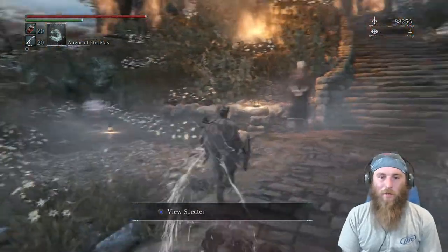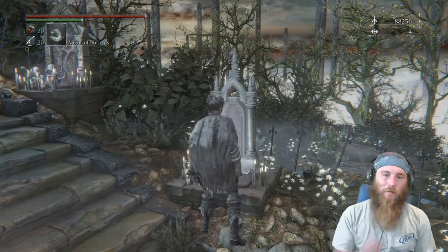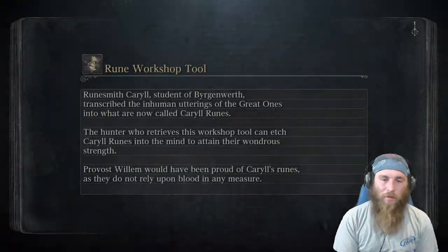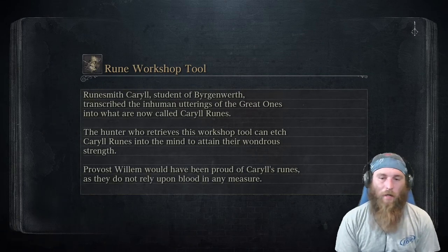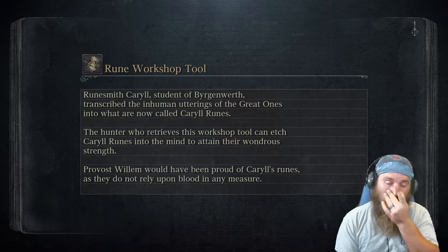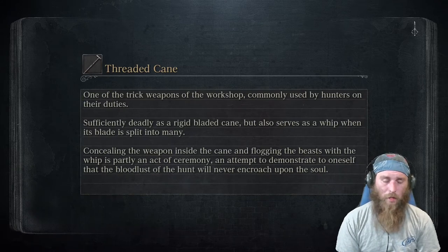Alright, so first thing we're going to want to do, we're going to want to go to the Forbidden Woods Lantern. It's quick, easy, fast — it ain't going to take too long to get to it. If you don't want to do the skip, that's fine, you don't have to. I'll show you how to get there without the skip.